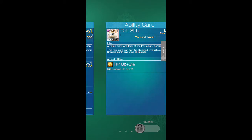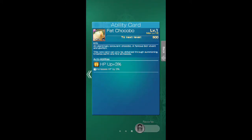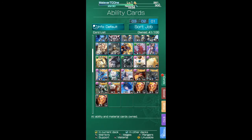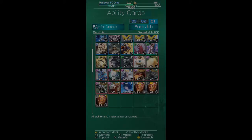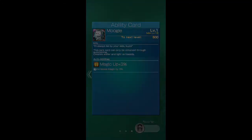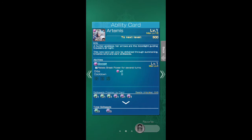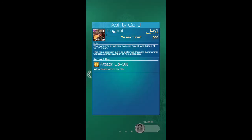Katesith. Fat Chocobo — HP up three percent, he's got barrier. Gigant. Moogle — got Fate. Artemis — got Boost. Inugami.